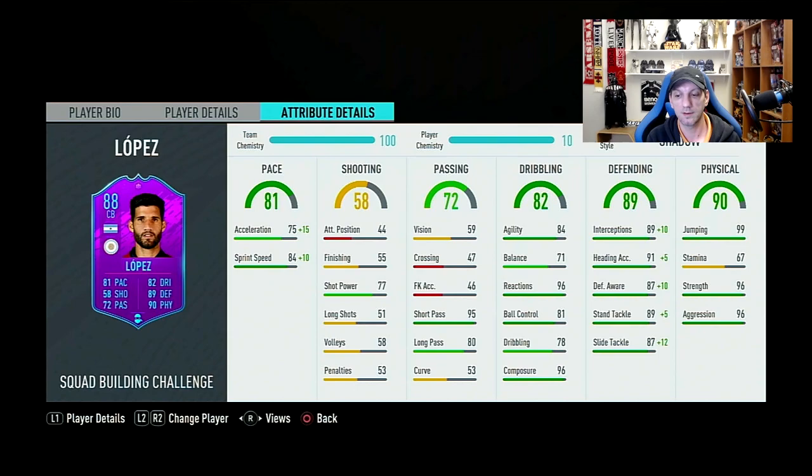Defending is amazing at 89 overall — interceptions up to 99, heading accuracy 91 up to 96, defensive awareness 87 up to 97, standing tackle up to 94, and slide tackle up to 99. Almost maxed-out defending stats. Physical is also almost maxed out: jumping 99, so you're probably not missing anything in the air; strength 96 and aggression 96. Stamina at 67 might look low but won't be any issue for a center back with medium/high work rate — even in 120 minutes this guy will be fine.